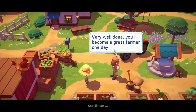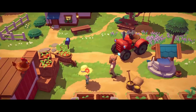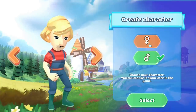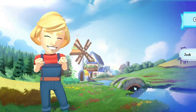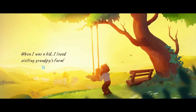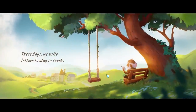Grandpa says 'You'll become a great farmer one day.' I clicked too fast and missed some dialogue. There's a character creation screen — you can choose your character, your gender, and your name. The art style is really cute. The backstory is: when I was a kid I loved visiting Grandpa's farm. I chose my character but didn't get many customization options.